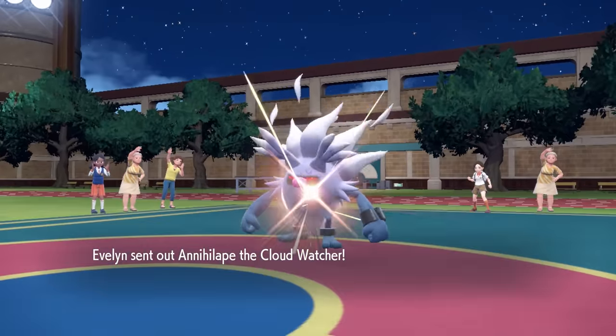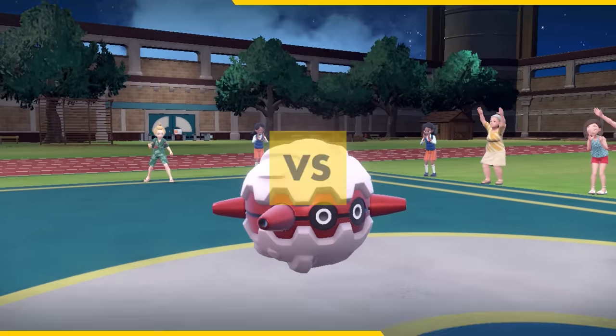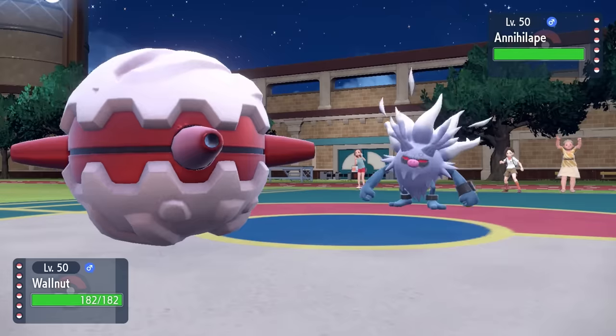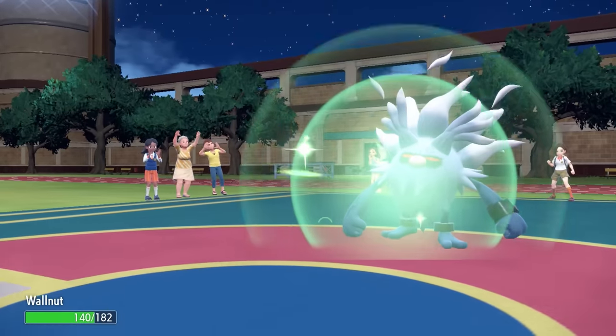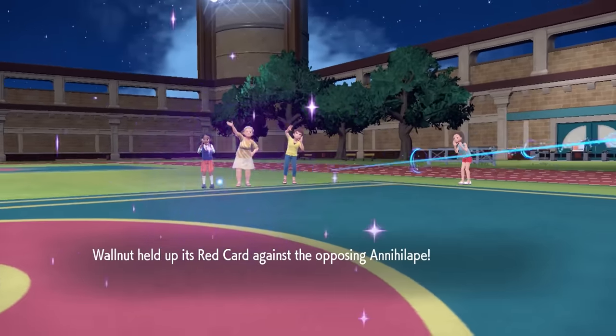Right off the bat, my opponent is going to lead off with the Annihilape, and it's like, damn, I'd at least like to be wined and dined first. I decided to toss out Forretress. I'm not too worried about this thing setting up early, because they hit me with the Drain Punch to break my Sturdy ability, but that's going to activate my Red Card and force it to get out of here.